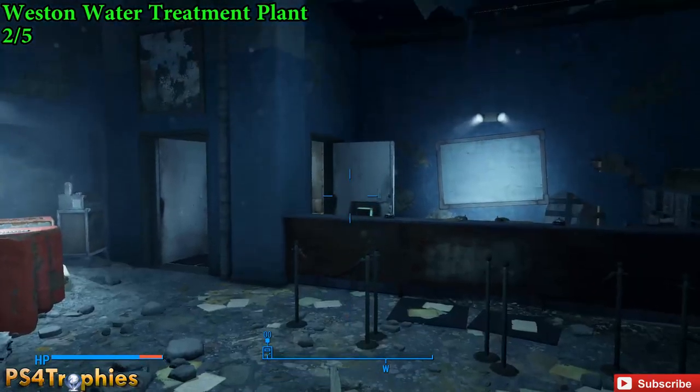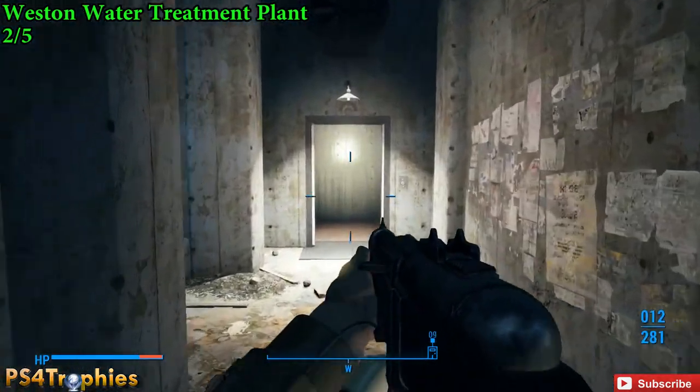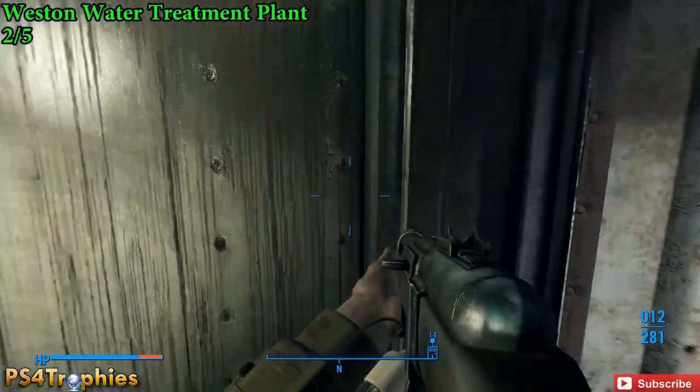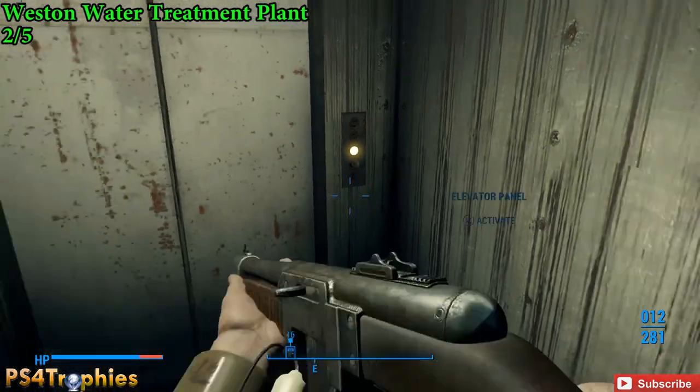Once you enter this building, it's fairly easy. Just go into the elevator near the entrance to the zone. A lot of these areas have multiple ways to get in, so if you enter a building from a different way, I'm sure you can navigate it without too much difficulty.